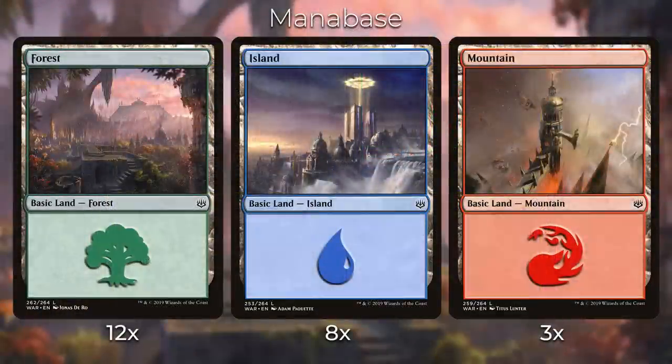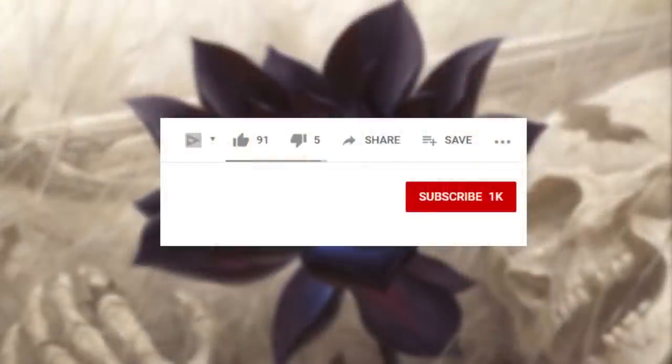For basics, we have 12 Forests, 8 Islands, and 3 Mountains. Forests are the most important in this deck — we have a lot of creatures that ramp us up and they're all green. Islands are the second most important — we have a lot of blue spells and there is a heavy Simic theme in the deck.